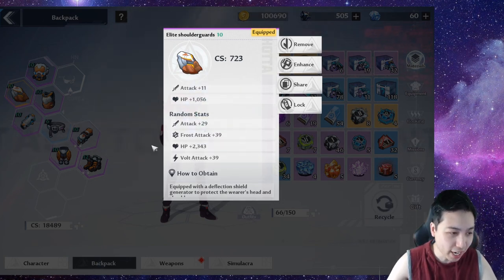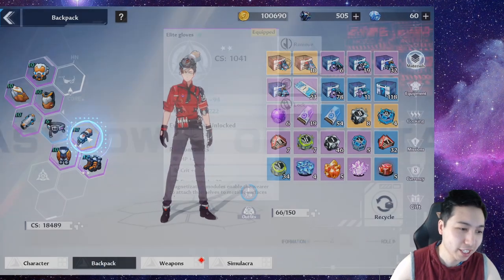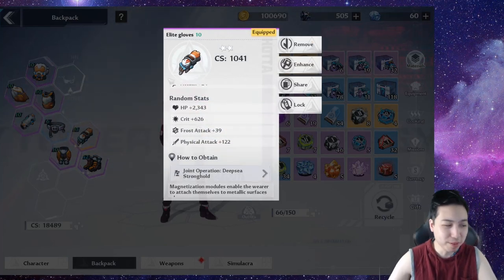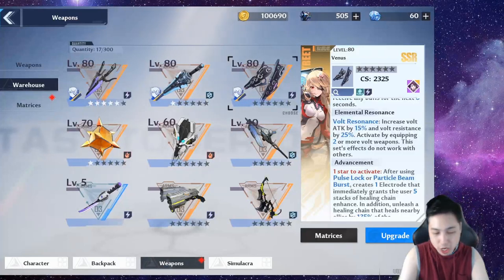For equipment, it's very short: you want Attack, Vault Attack, and Crit. Go for Crit Damage if it's available. Those are the random stats you want.